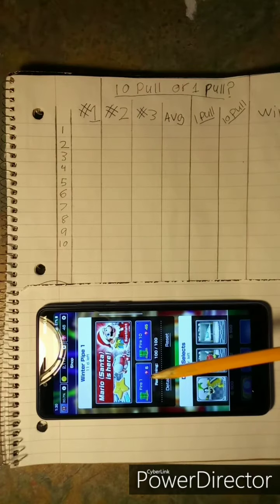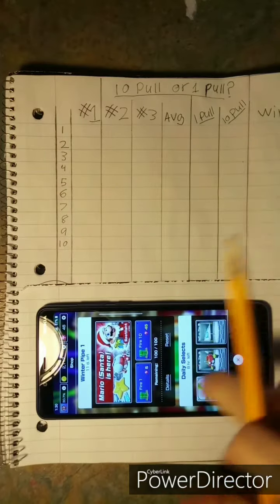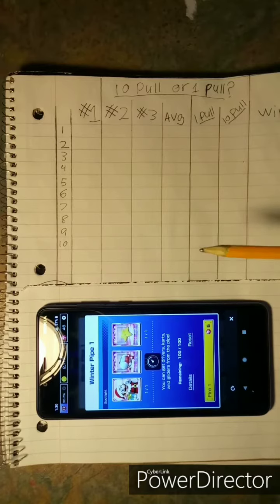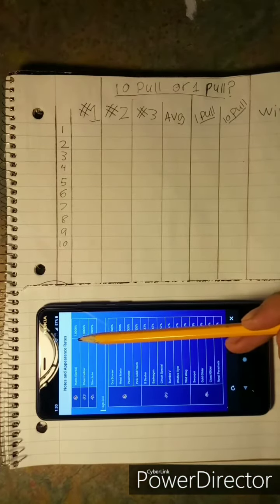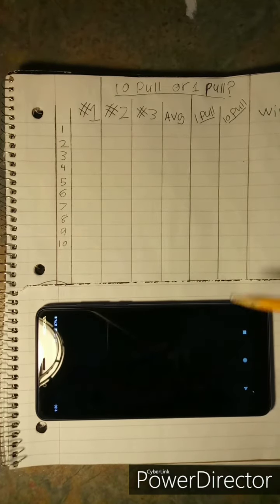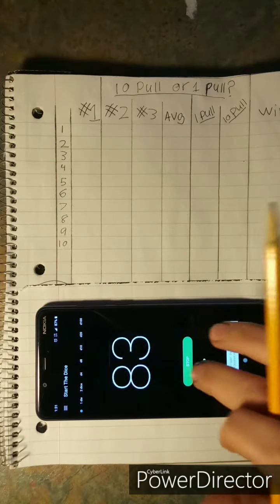I'm trying to figure out what is the cheapest way to obtain any given character. For this test I'm going to use Santa Mario as an example. If we go to the fire details screen, it gives you the odds of obtaining any given character. Mario Santa is at the top of the screen at 1%, so since 1% is 1 in 100, I'm going to use a random number generator picking any number between 1 and 100.